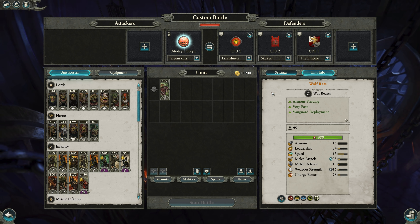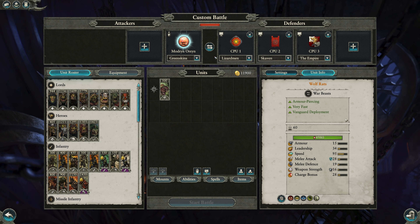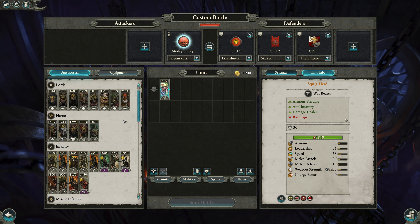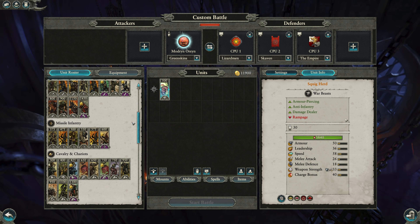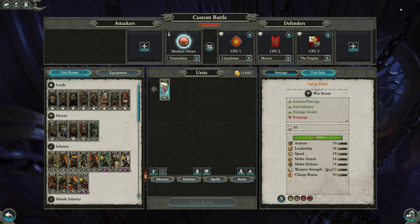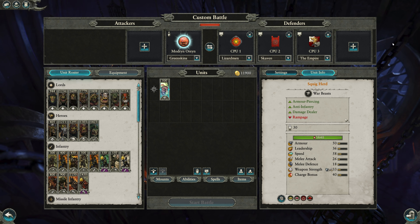Obviously Squig Herds are much slower than Wolf Rats — that's the big difference. In terms of use, look at them in a similar way: just one good engagement is really all you need for them to pay for themselves. Definitely give them a think if it's a unit you may have forgotten about — they do still exist. Hopefully you guys enjoyed this one. If you like this sort of content, be sure to like, subscribe, and hit that bell notification button. Every time I upload a new video, you'll be notified. Thanks again, see you next time.